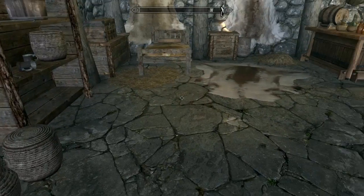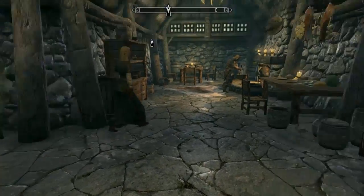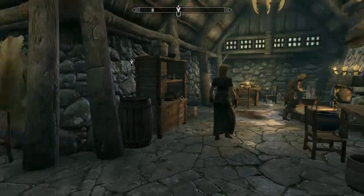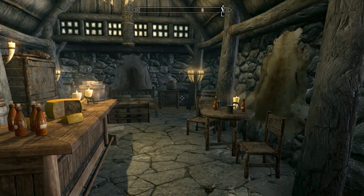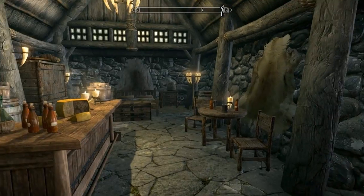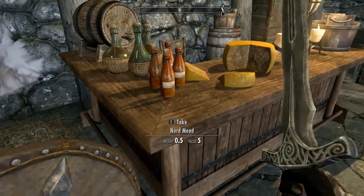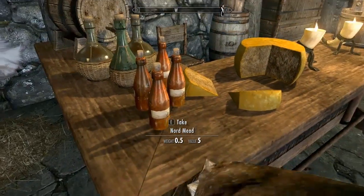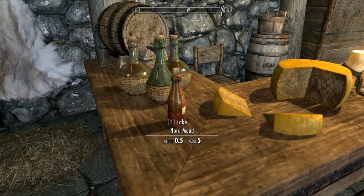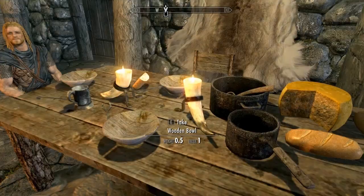Normally at the beginning of a game like this I would basically rob every place in town blind and then sell everything. But I already have 2,500 gold, which is kind of ridiculous. I'll take all the alcohol, basically.